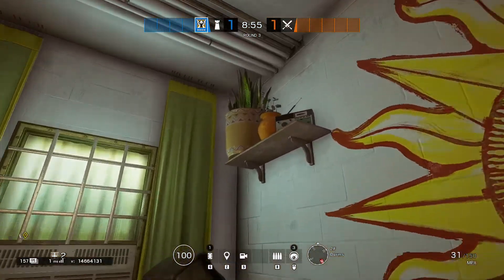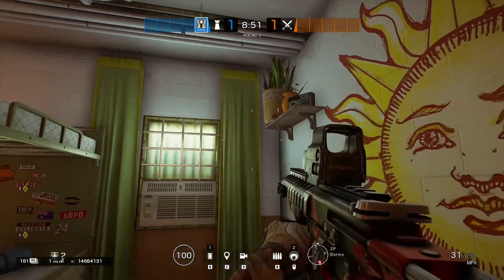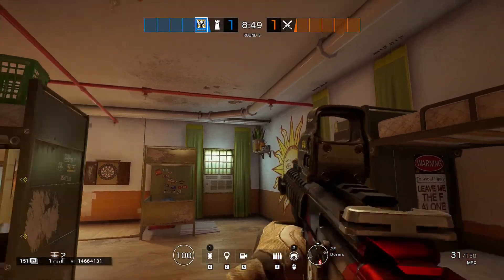For the second spot, we're going to go to second floor bunks, and you're going to want to toss it behind this plant in the corner of this wall.